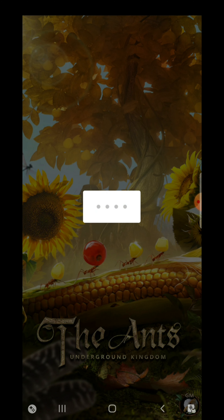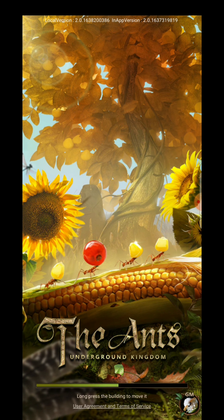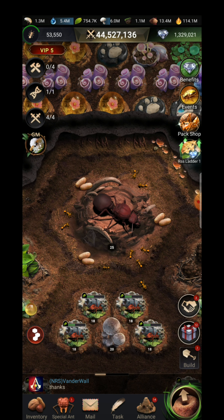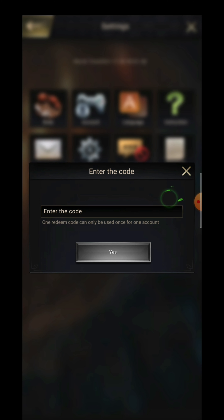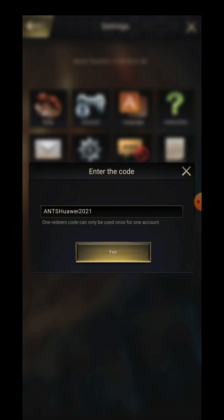Uninstall the older version which you downloaded from Google Play. Otherwise, every time you try to switch accounts there will be a big mess — you will understand what I mean when you do that. All right, we are in the game now. Let us go to Settings, then Redeem Code. Here we are — enter 'huawei2021'.